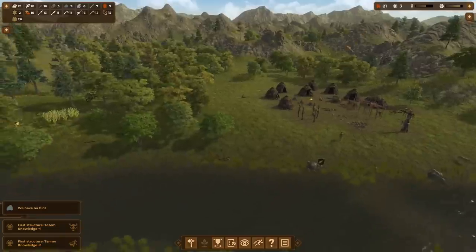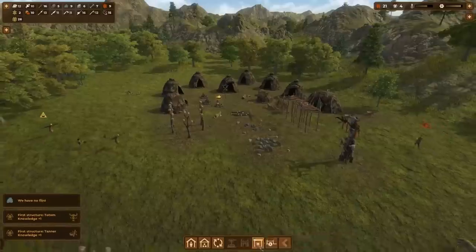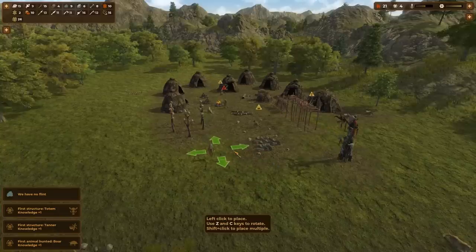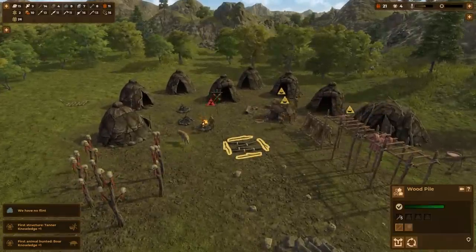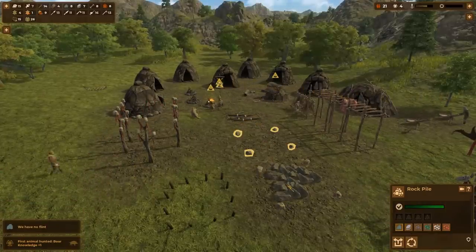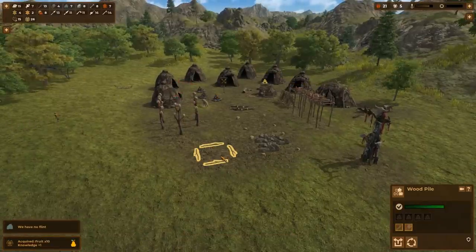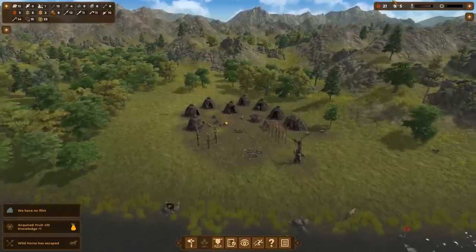The totem is complete and the tanner is done too. You can hear trees being cut down. We'll need to make an area to store logs now — that's under storage and wood pile. So we're gathering logs right now. I've only indicated this area for sticks. A cool thing in this game is you can filter by what you want to store here — I'm going to have one for flint and one for stone. I love how easy the wood pile is to make — it literally is just four sticks in a corner. Oh, wild horse! Someone was trying to chase that down.